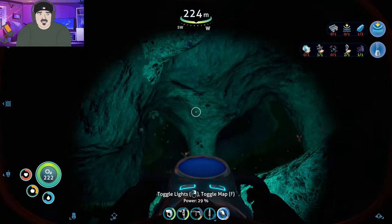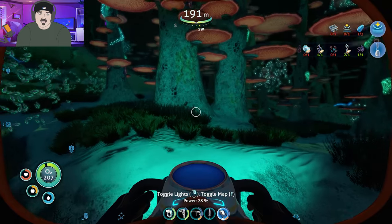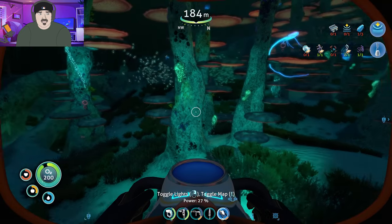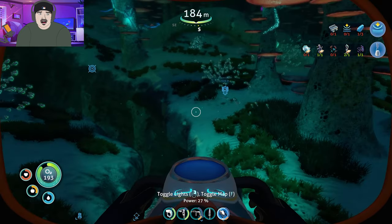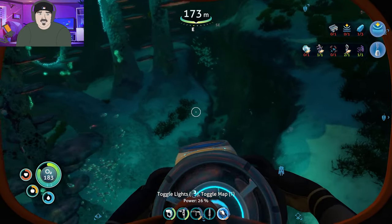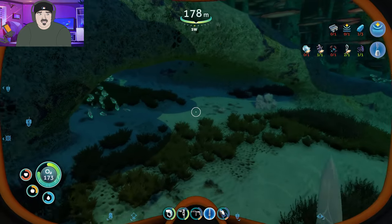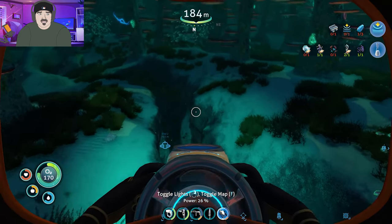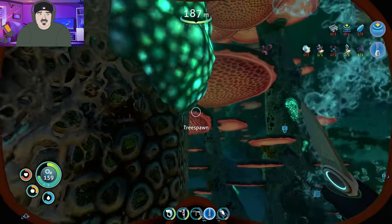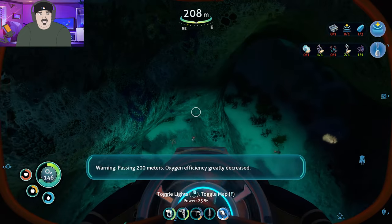I don't want to lose my teleportation tunnel, so that's why I'm a little hesitant to go too terribly far. What the heck is this one? What am I looking for here? Is it the white and blue looking thingy? I don't see any white and blue looking thingies. How about these? Nope, not that. I just want to find it already. Where's my little tunnel? 200 meters.